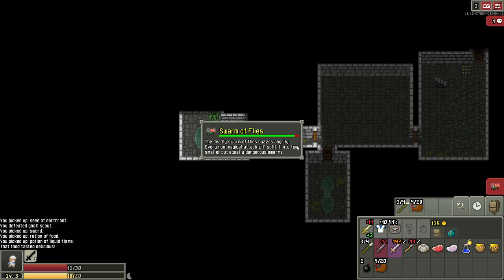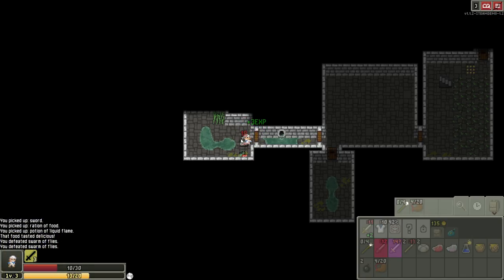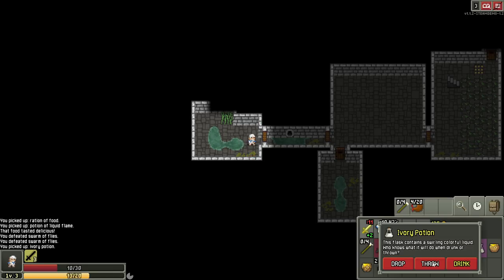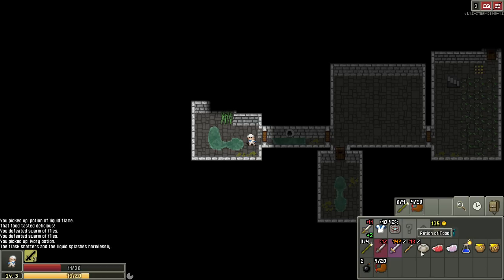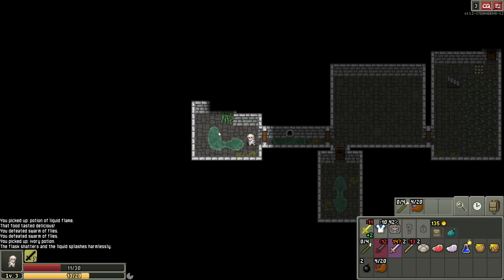Every non-magical attack will split it into two smaller but equally dangerous swarms. So it seems like I should use magical attacks first. It seems like the split is based off of the health they have, so you want to use a little bit of magic first. Potion of Liquid Flame. Splashes harmlessly — but you know what this one does now. Piece of frozen raw meat — only way to eat it is by cutting thin slices of it, and this way it's surprisingly good. We can throw the sword, we can throw a bomb, what could go wrong? Let's throw our bombs.